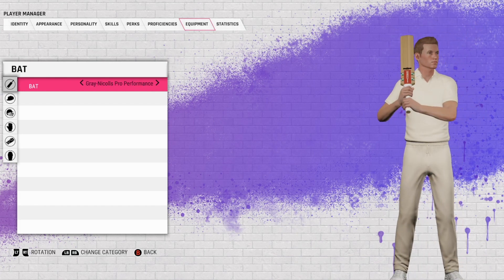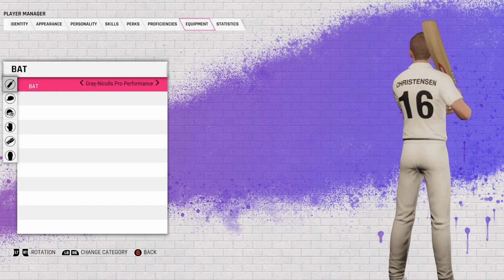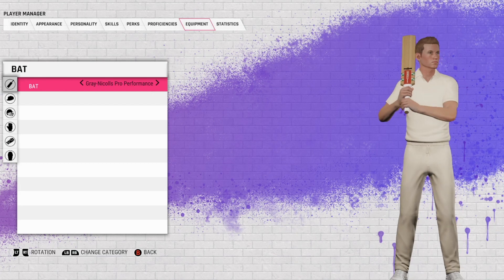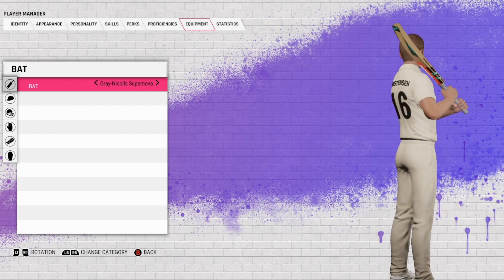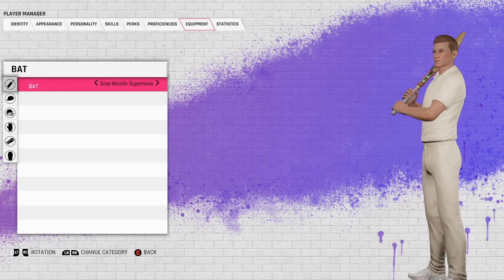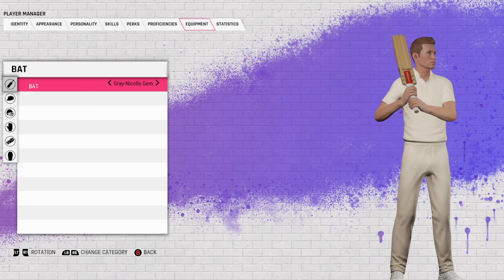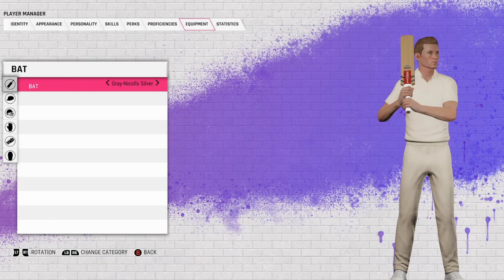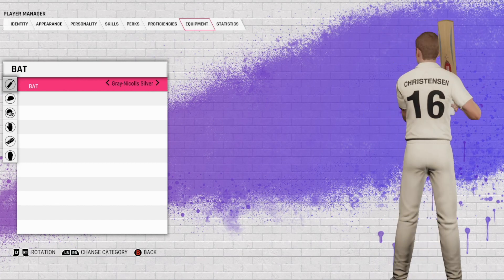One thing they've done well — the bats look sensational. The Pro Performance looks sick with no stickers on the back. Apart from the Gray Nicolls, I'm a huge fan of that. The Supernova — there's a bit going on there, probably not my favorite. The Gray Nicolls Gem — looks pretty minimalistic.